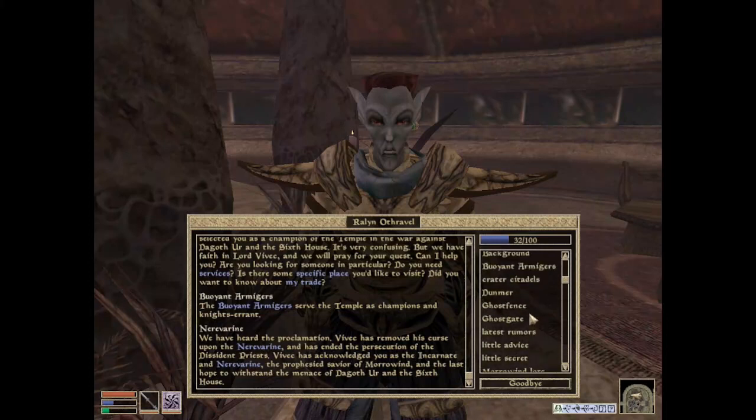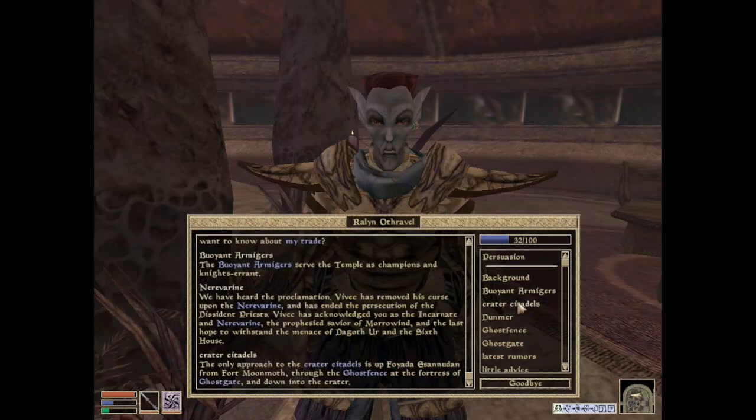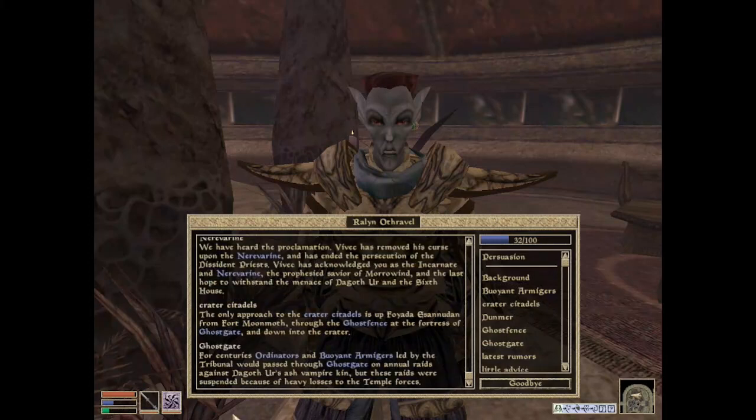So why don't you let me talk to you about Dagoth-ur? Crater Citadels. The only approach to the Crater Citadels is up Foyada Esenaden, from Fort Moonmoth, through the Ghost Fence at the Fortress of Ghostgate, and down into the Crater. That's where I am. Well, what do you say about Ghostgate? For centuries, Ordinators and Buoyant Armagers led by the Tribunal would pass through Ghostgate on annual raids against Dagoth-ur's Ash Vampire kin, but these raids were suspended because of heavy losses to the Temple forces.